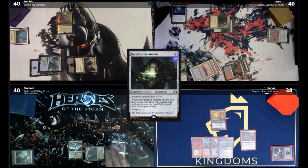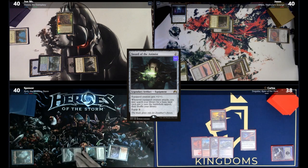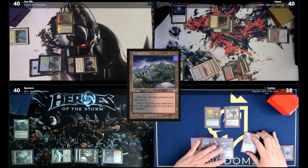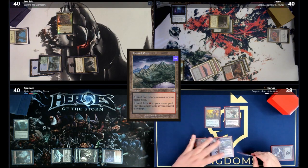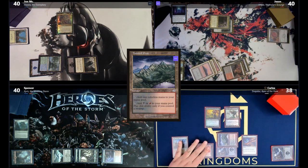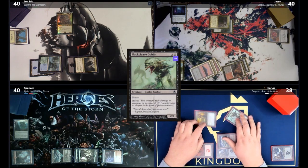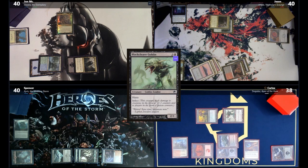Carlos draws and uses Myriad Landscape to fetch two Mountains. He plays Black Cleave Goblin, a 2/1 Haste creature with Infect. The Hand of the Praetors trigger gives Jason one poison counter, and then Carlos attacks — sending Hand of the Praetors at Jon and the Goblin at Jason, putting Jason at seven poison counters. Carlos declares he is done.